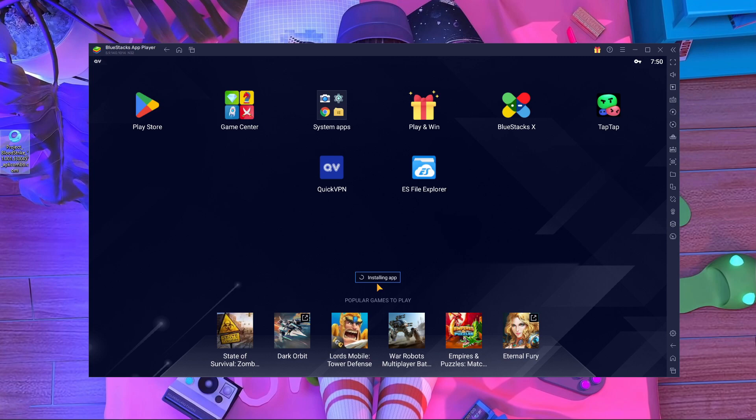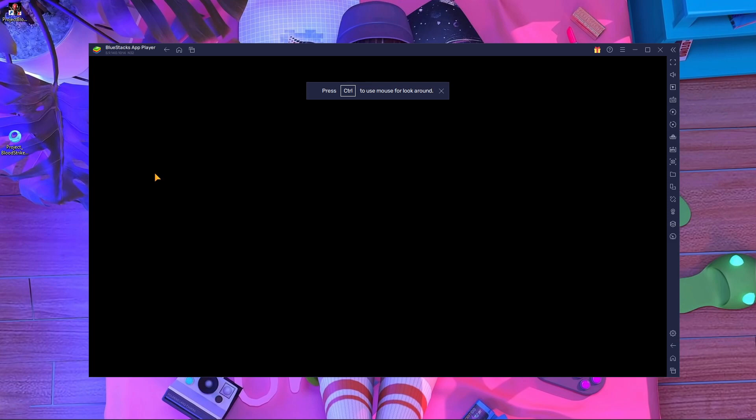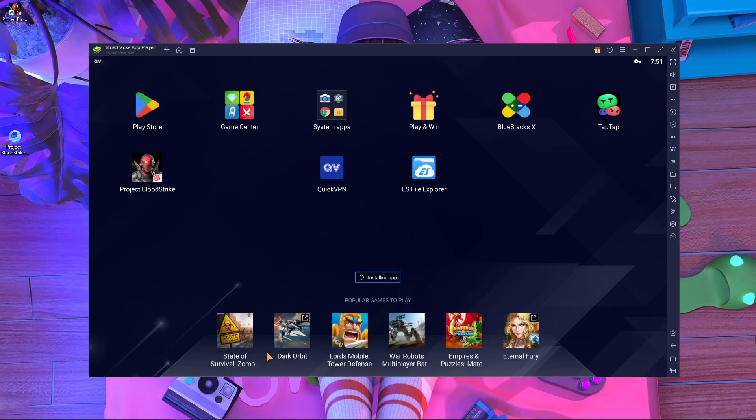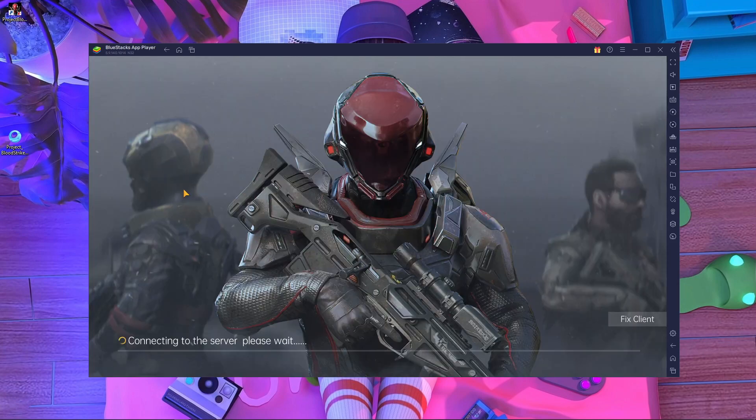The installation will take about 30 seconds. Once installed, start the game and wait for the update. It will ask you to log in and connect to the server, which takes about two to three minutes. The update will take around five minutes. Here you can see it's downloading — about 29.1 MB at around 1.3 Mbps.